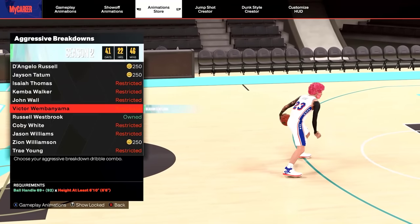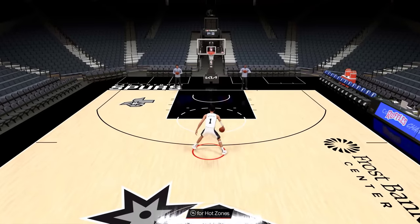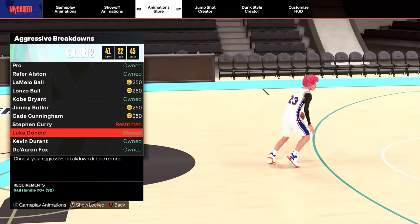They added Wemby's aggressive combo — let's check it out. It's okay. If you're 6'10 and above, you could use that, or you could use Luka Doncic.